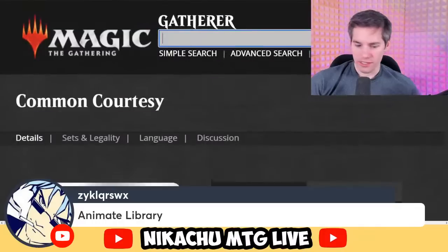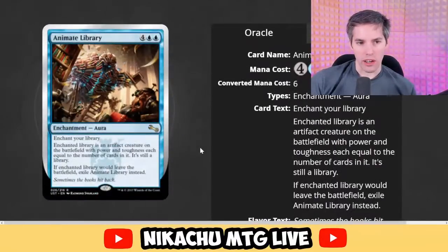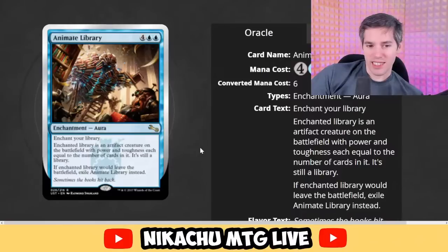Animate Library — blue, blue, four generic Aura. Enchant your library. Isn't your library technically not a permanent? Enchanted library is an artifact creature on the battlefield with power and toughness each equal to the number of cards in it — it's still a library. If Enchanted Library would leave the battlefield, exile Animate Library instead. What a funny card. I'm going to allow this one — I like it.